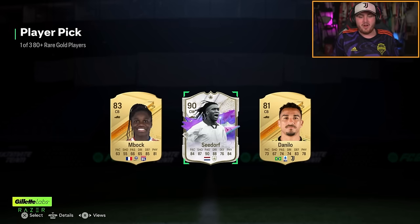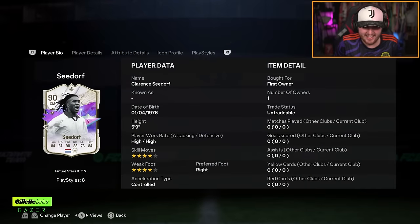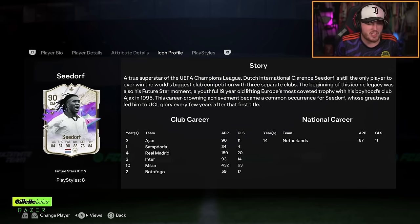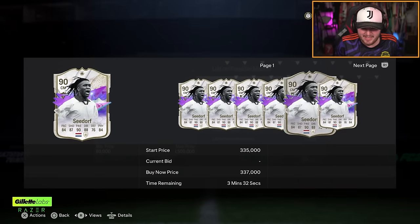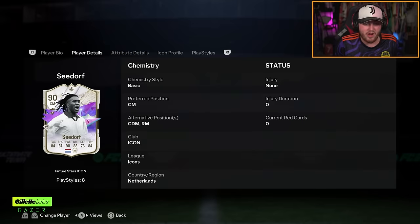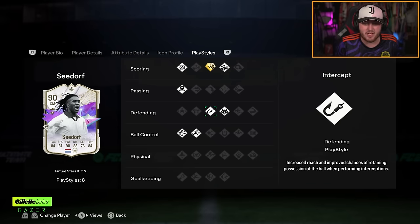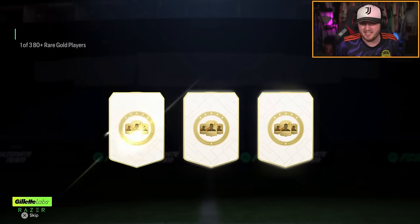Clarence Seedorf — I'm not going to lie, this card surprises me at how cheap it is. This card looks sick: four star, four star, high/high, and the in-games look class. Maybe it's because people don't use a box-to-box as much, but 300k for this card seems crazy cheap. I think he looks absolutely fantastic.